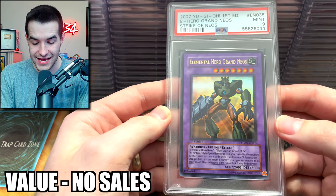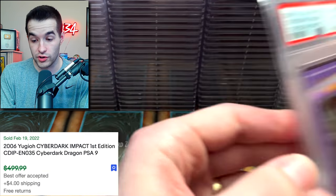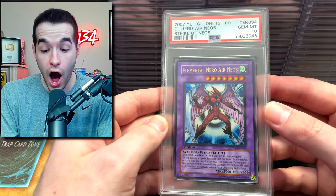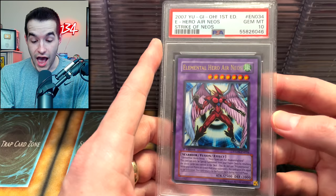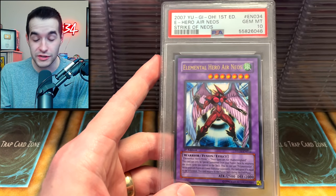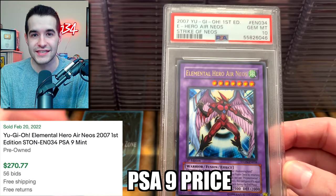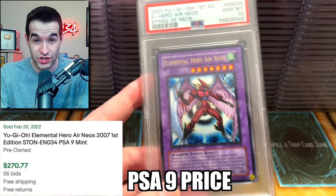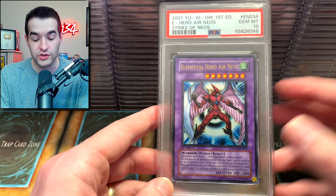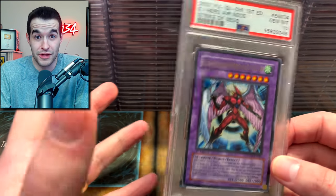Grand Neos — a 9, that's an ultra rare. I just submitted an ultimate rare of that. Cyber Dark Dragon — a 9. Elemental Hero Air Neos Gem Mint 10! It's not an ulti or anything, but if you know anything about Air Neos and how ridiculous it is — it only has one print: Strike of Neos Ultra Rare and Ultimate Rare in that same set. It has never been reprinted. That is huge — even the ultra is super expensive. A Gem Mint 10 — that's one of the biggest cards of the return. That's insane.